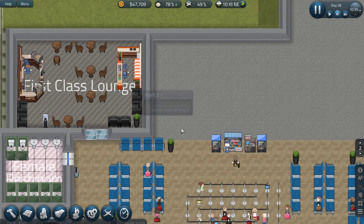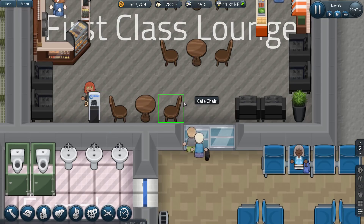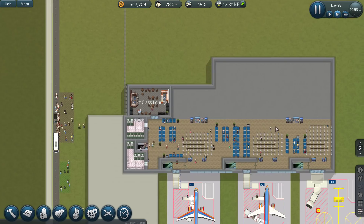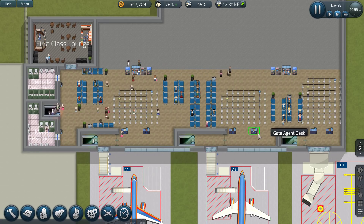Still have no people in the first class lounge — I find that very... oh, there we go! We've got some people. They want to put their phones in the charger. I'll have to place in some more phone chargers in the rest of this facility.